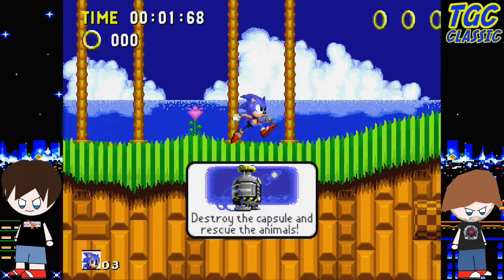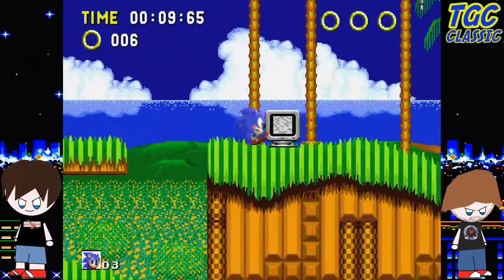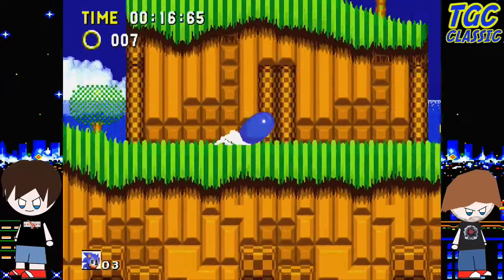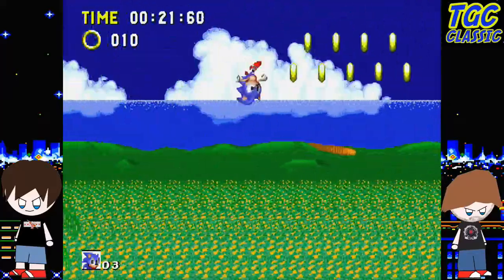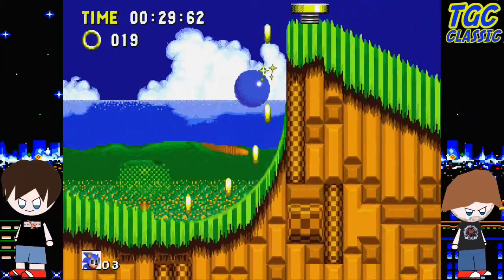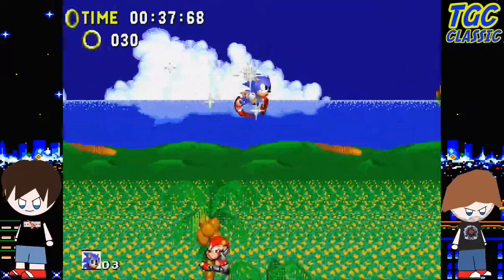Destroy the capsule and rescue the animal. I remember this — Sonic has the homing attack. You can just hit a button to spin dash. Just like Sonic Adventure's actual overpowered spin dash. I do rather like this hack though, it's cute. I can't spin — I can't hit down to spin, which is a little bit unfortunate because Sonic Adventure did have a button you could hit that would let you spin.